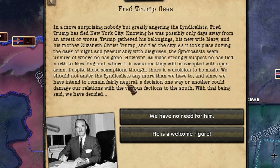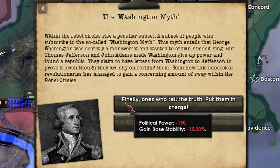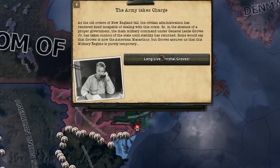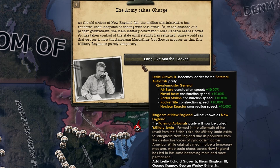The event of the myth fired again, and this time I clicked the right option, so we just need the rebellion to trigger. And it's time for us to rise up and kick the British out of glorious America. As such, the military has taken command of the government under a junta with Mr. Groves as head of state.